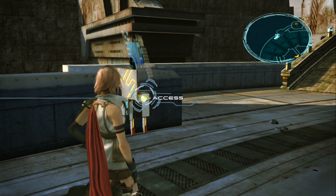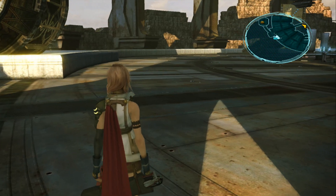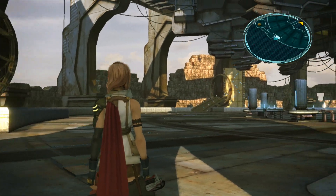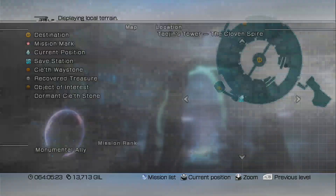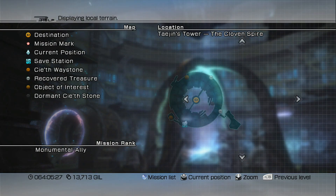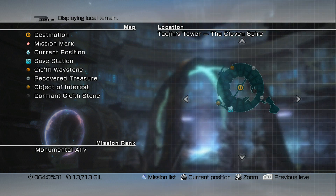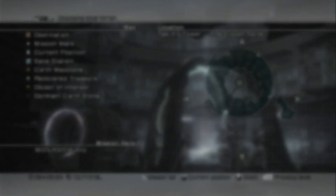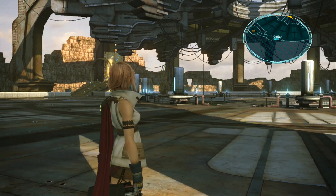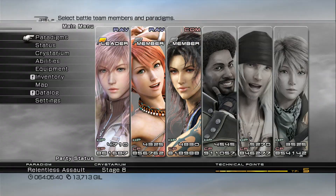Welcome back to Let's Play Final Fantasy XIII. In the last episode we made it to the top of Tejan's Tower, and now we are at the Cloven Spire. As soon as you get to this area, make sure you grab the two treasure balls that can be found on the edges of the area. Now we're going to prepare for my favorite boss battle of the game — he's pretty hard, but since we're buffed up it should be fairly easy.